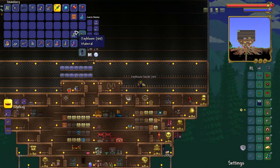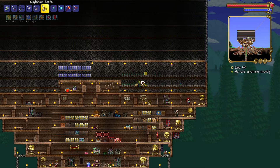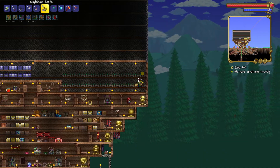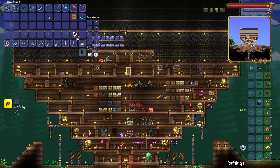Then you pick up the seeds that you got and enable smart cursor. It will automatically target the nearest empty clay pot and put a seed in it, so you don't have to manually put your mouse over each clay pot. You just use the smart cursor and now you have harvested and planted new crops. Very nice.